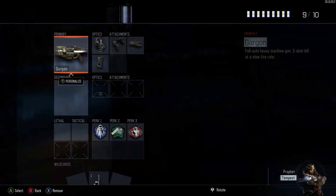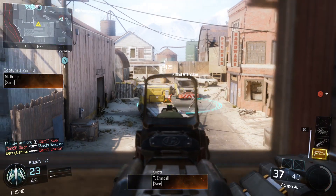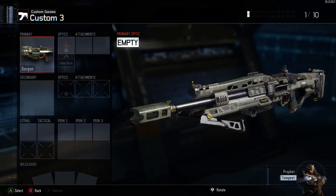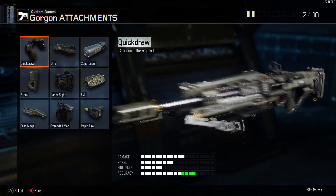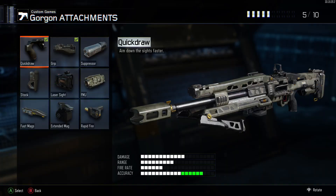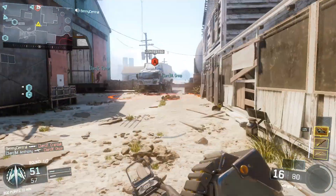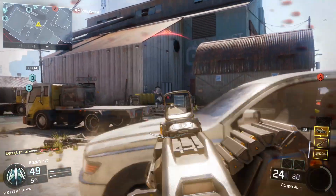The third class is a little bit controversial — there's been a lot of talk on Twitter and Reddit about it being overpowered — and that is the Gorgon light machine gun. It's ridiculous: it's a two-bullet kill at pretty much any range, so you just go and they're dead. You're going to want to use a red dot sight because the iron sight is horrible, then Quick Draw obviously, and Grip to help control the recoil — it kind of makes it like a laser beam. I genuinely can't recommend this class enough. For the final attachment I use Stock because the gun is quite immobile; if you can aim down sights and move into a head-glitch position it works beautifully.